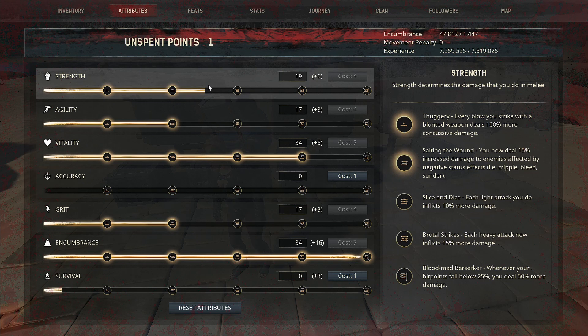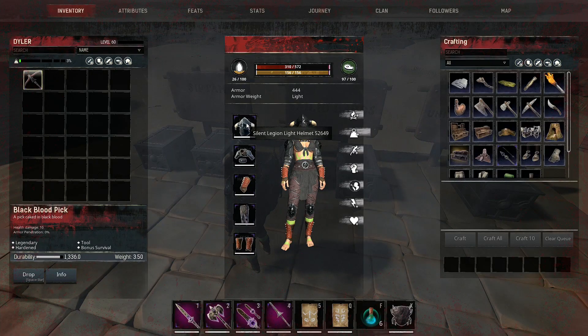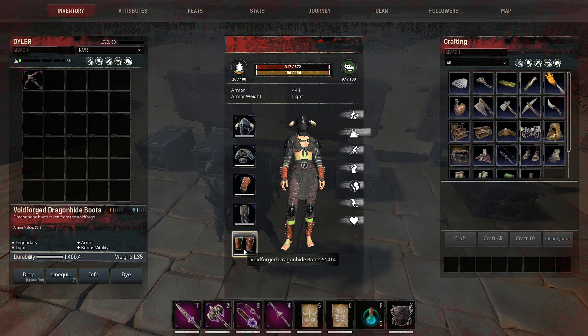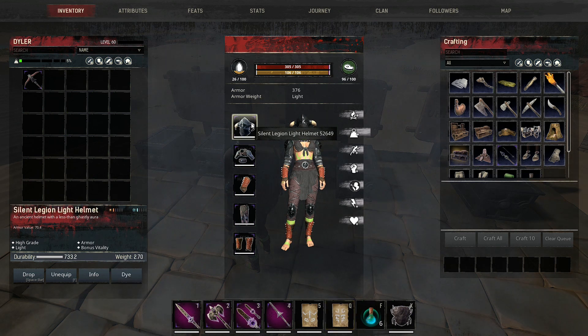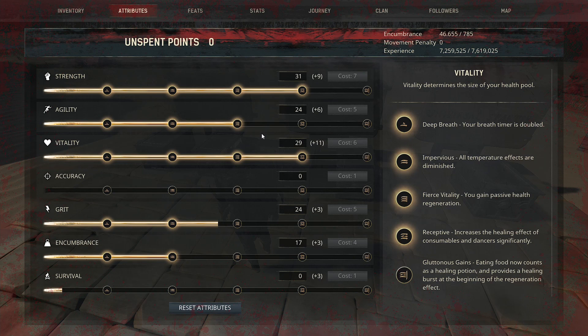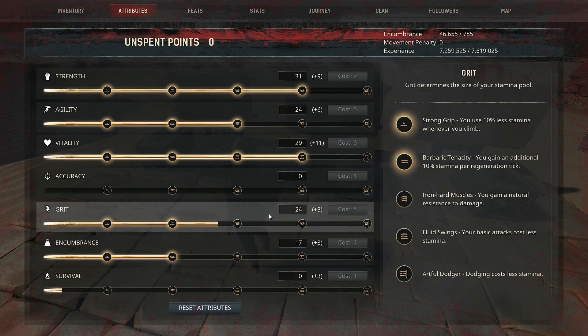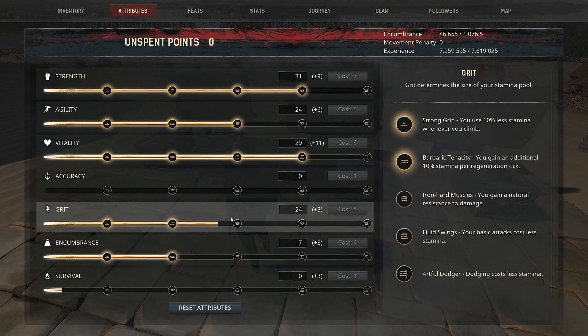This build gives me a little bit of fighting capability but not really much. When I go to fight on Exiled Lands without Siptah gear, this is the gear I use: silent legion light helmet, silent legion light chest piece, voidforged gloves, silent legion light sabatons, and voidforged boots. On Exiled Lands I use STR war paint because the helmet, gloves, and boots are Yamatai pieces. With this set I build something like this — there are some perks which are pretty nice — and I can reach the third perk of agility and grit as well. I prefer the silent legion light sabatons over the voidforged ones because I like the third perk of agility better than the third perk of grit.